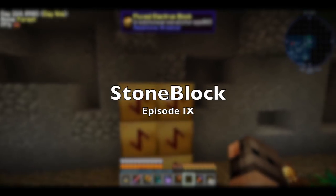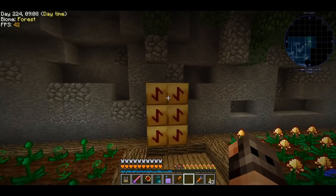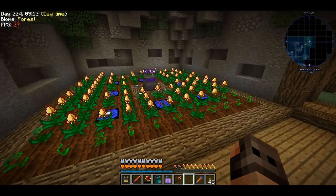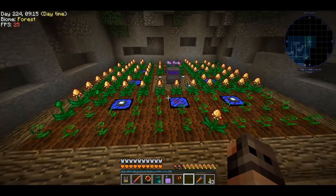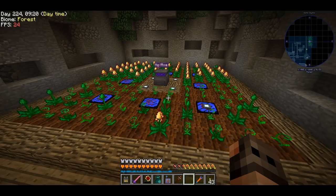Hello everyone and welcome to episode 9 of Stone Block. So, Flux Electrum is our main problem. We made this farm and even though it's fast, it's not fast enough. We get one block every 5 seconds.